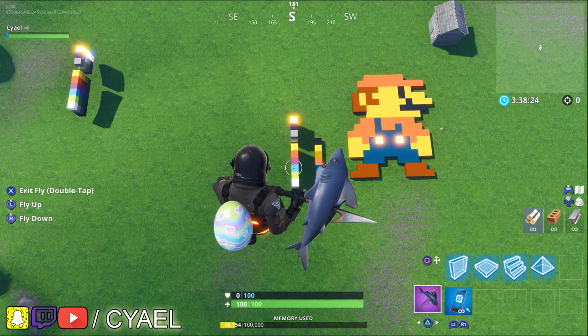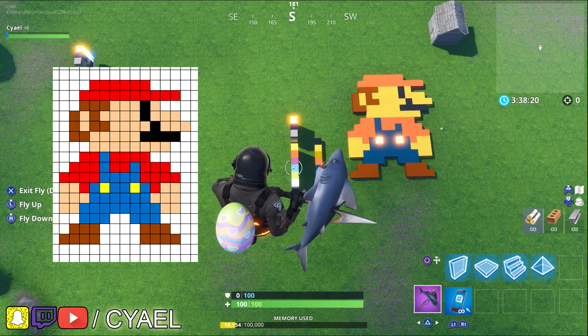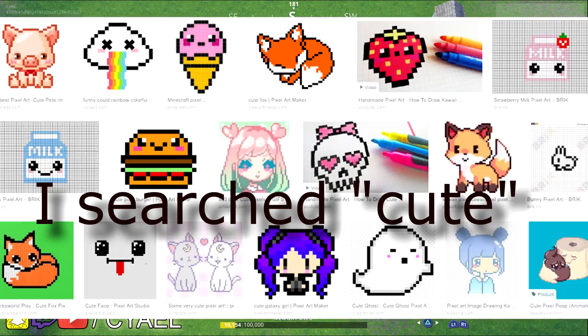If you're looking for easy patterns like the one I've created, you can just Google pixel art fitting the criteria of what you're interested in.